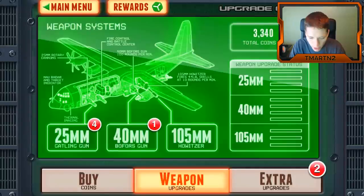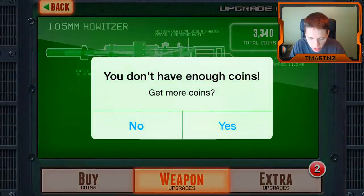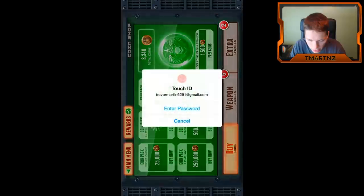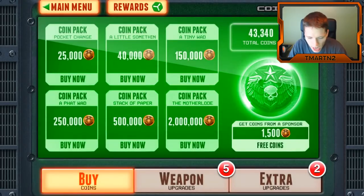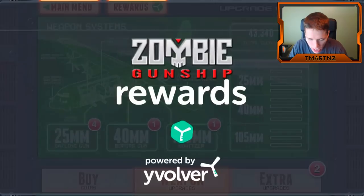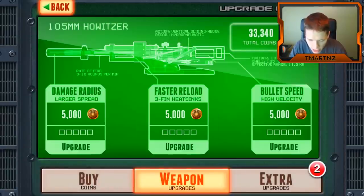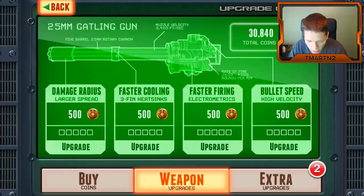Alright, let's go ahead and upgrade. 10,000 coins for the Howitzer? I'm going to get some coins. Let's go with a little coin pack — how much is this going to cost? 3.99 — let's go ahead and do it. I want that big gun. So we're going to go back to upgrades. 105mm — yes. Faster reload, damage radius, bullet speed — that's pretty cool. 40mm — yes. You can upgrade everything here too. I'm going to say faster cooling.